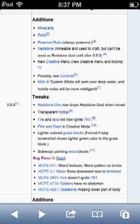Mobs will swim over deeper water and hostile mobs will be more intelligent. And redstone ores, fire and lava will now ignite TNT.